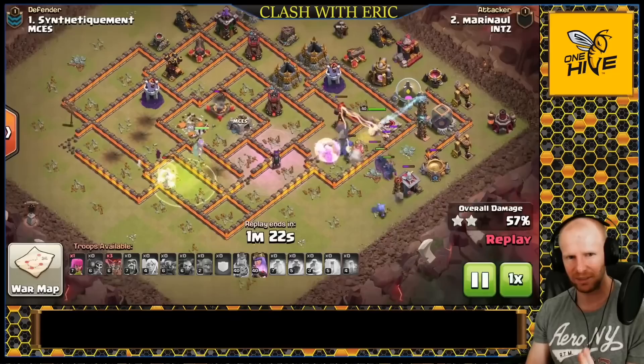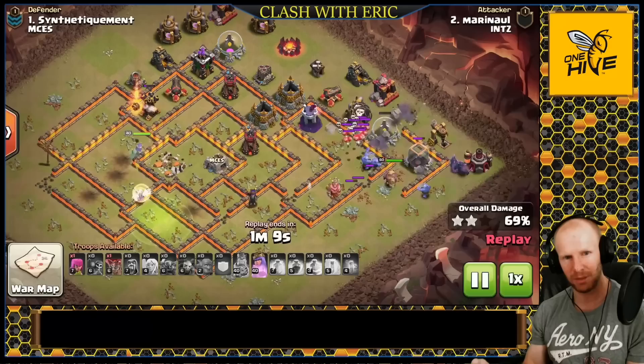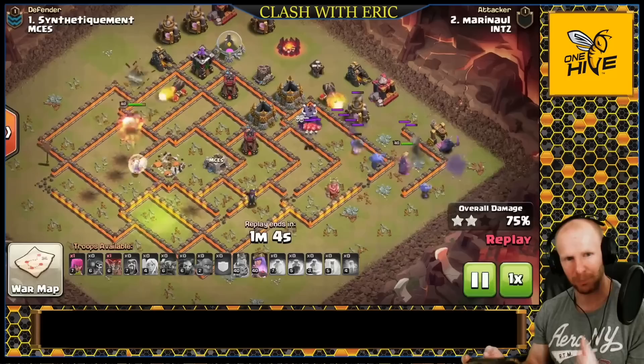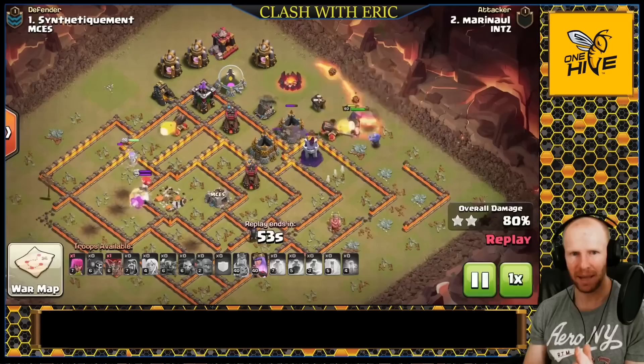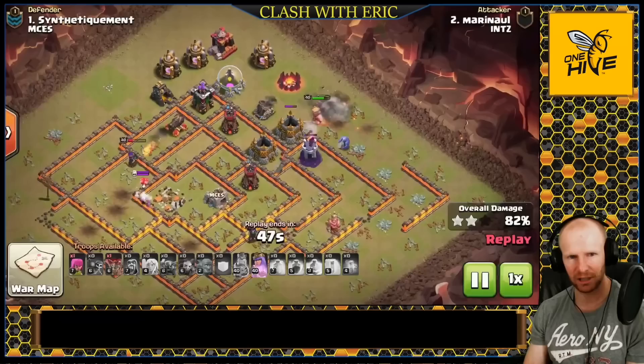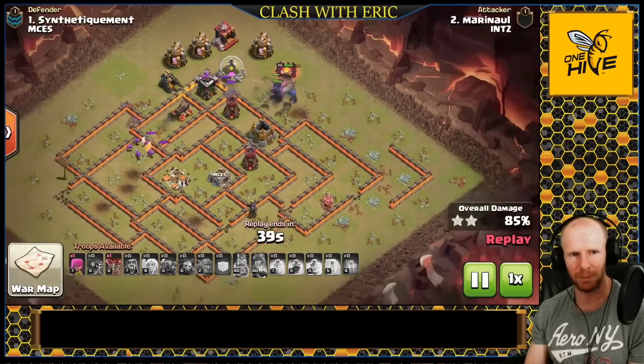The queen took a really long time to get through the hound and clean up all the pups — that's one of the toughest CCs for any ground strategy because it delays the queen and makes her separate from the group. He did get a bit of a healer split: some healers went with the main group, some stayed back with the queen while she fought the hound. He was able to keep the main group alive long enough to get the Bowlers in and take out most of the internal structures. The king is now out of the base and the PEKKAs are continuing to wrap around with plenty of health.